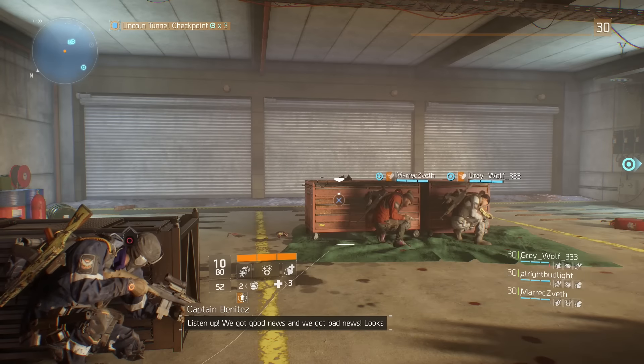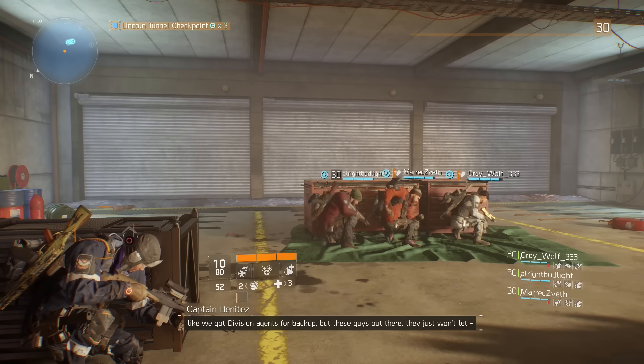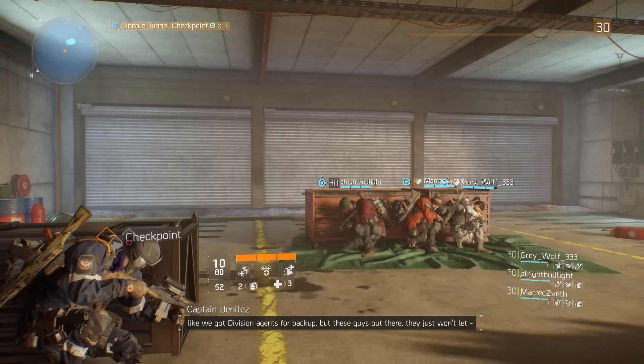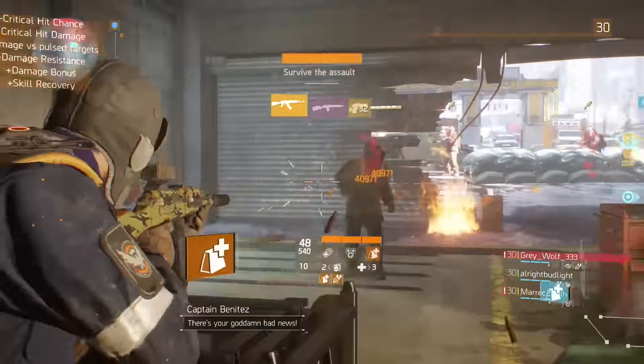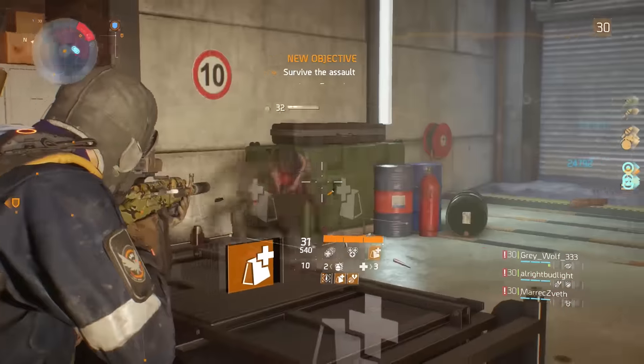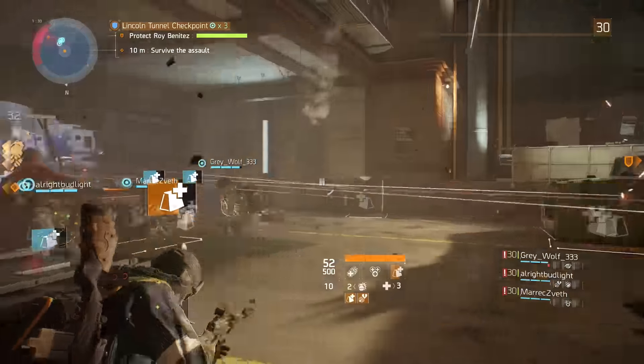So you drop Smart Cover, stack it together, then drop an Ammo Cache to further reduce skill cooldowns and spam more Smart Cover. It's just an endless set of bonus damage, healing, and damage resistance. 4 Smart Covers, 2 Pulses, and 2 Support Stations will have you blitzing through challenge modes in 20-30 minutes.